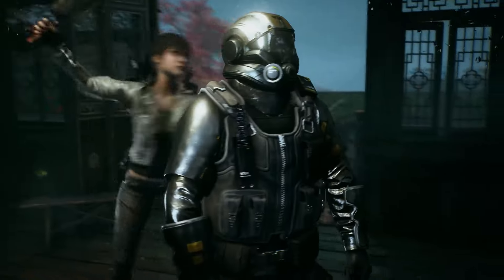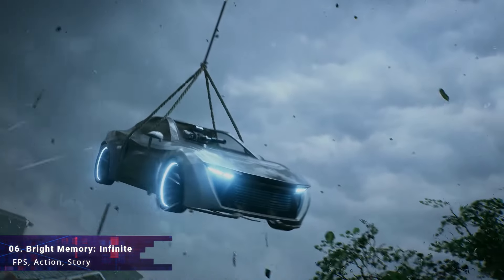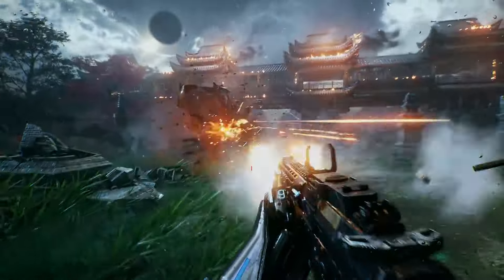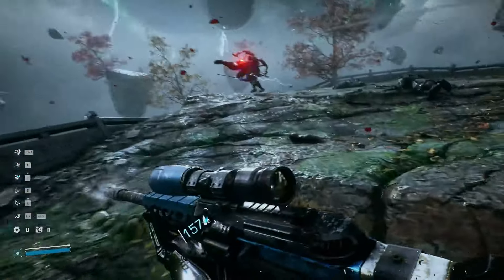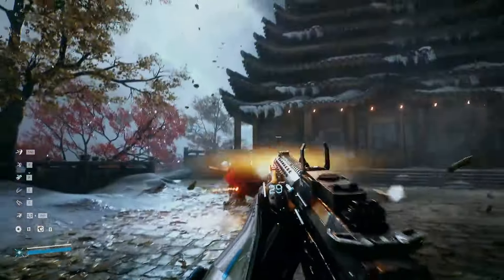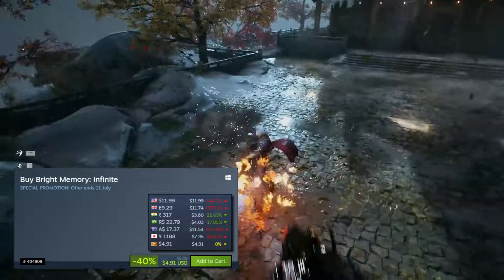Next up is one of the most insane-looking over-the-top action first person shooters you can play right now: Bright Memory Infinite. This game came out a few years ago, and when I first saw it I could not believe it was made by a single developer — that is absolutely crazy. In terms of visuals and gameplay, the game is holding up pretty well even in 2024. It has an action-packed single player campaign with a very interesting story, incredible graphics, and solid gunplay. Some sections mix stealth with typical first person action and high-end boss battles. My only downside is that the game is too short — only a few hours to complete. But overall it's an incredible little game, available for 40% off for just $4.91.